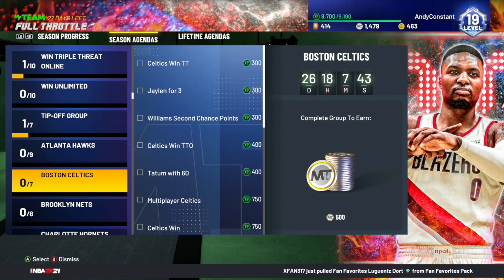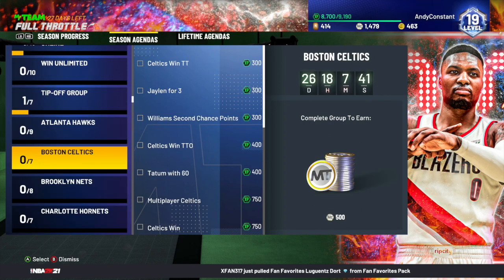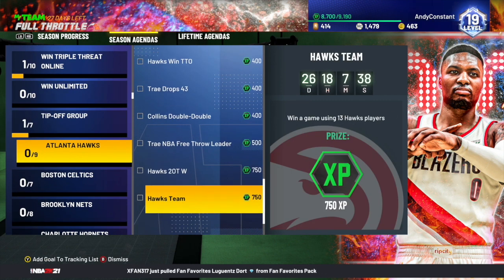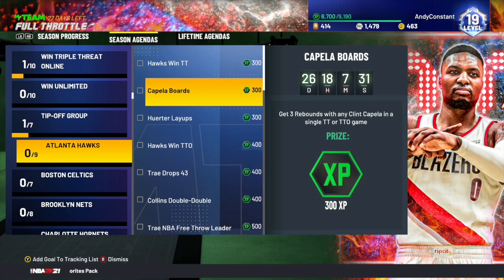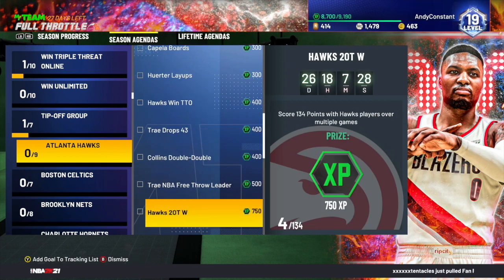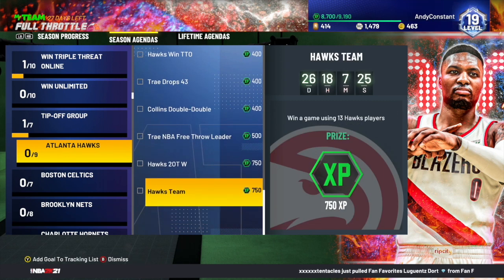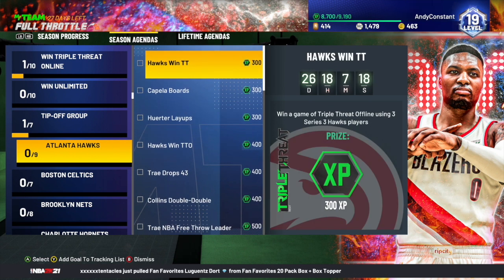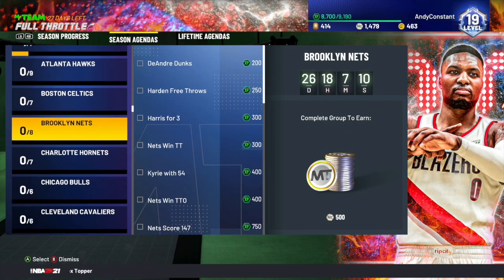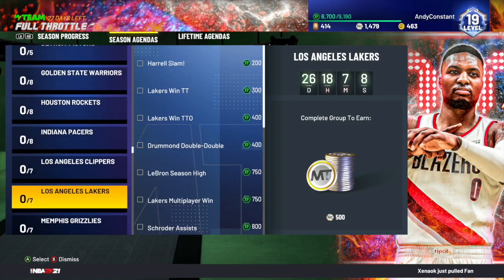When you go ahead and do the team challenges — like the Hawks, Celtics, and Nets — you're going to want to do one team at a time. So pick up Trae Young, John Collins, Kevin Herter, and Clint Capella, and play with all these players together. That way you can complete challenges like winning a game with 13 Hawks players and scoring 134 points with Hawks players over multiple games. You're going to be able to do most of these challenges in one or two games, and if you play on Rookie you might get them all in one.